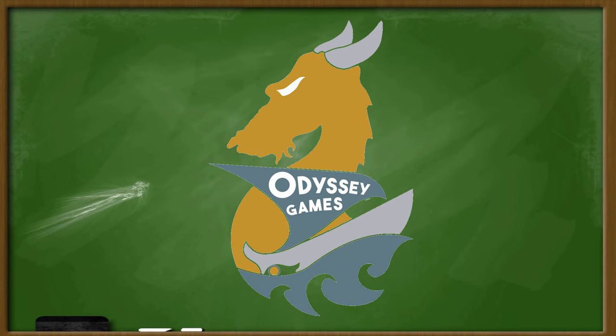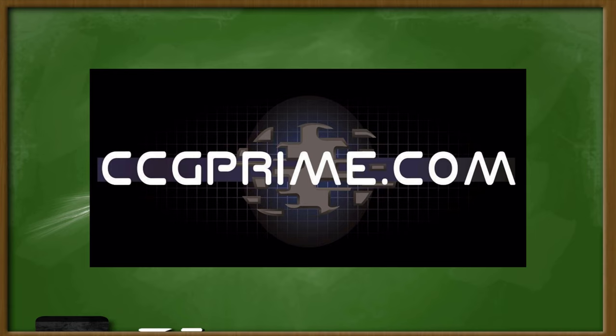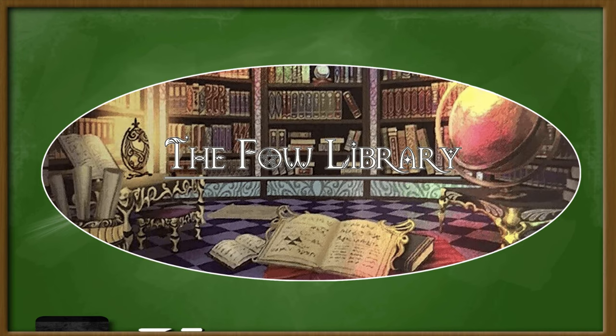Ruler's School is brought to you by Odyssey Games, where you can go to get pre-orders of all the upcoming Force of Will sets, as well as releases of previous sets after they come out. CCGprime.com, with over 100,000 Force of Will singles, as well as out-of-print boxes from the past, and TCG accessories. As well as Fowlibrary.com, a wonderful resource for deck lists, article discussions, and more. Check them out at Fowlibrary.com.